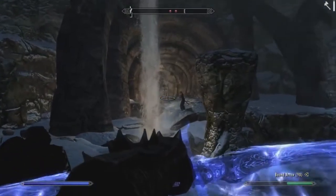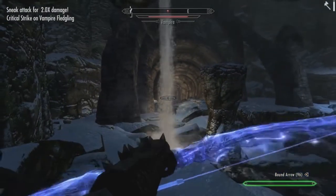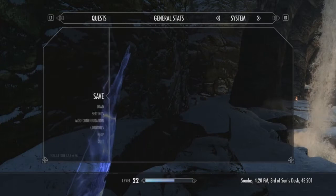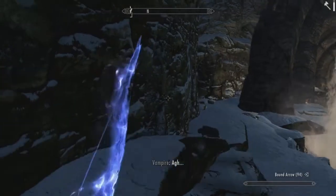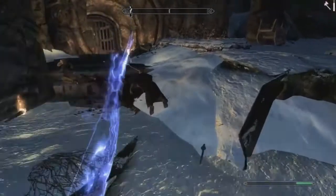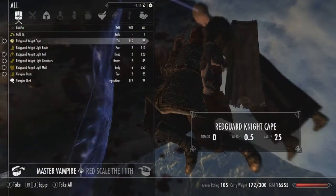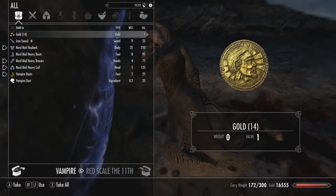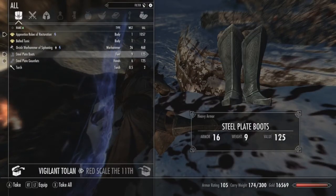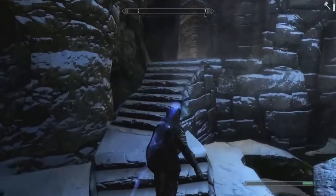We've got to make sure this is on Master Difficulty — we don't wake up for less than Master Difficulty. It's like the saying: we don't wake up for less than a billion dollars. Master Vampire's dead. We use heavy armor so if we see any cool heavy armor — a lot of this stuff is Immersive Armors. We might pick up some Ebony armor sometime. There's always an enchanted sword in there — check the chest.